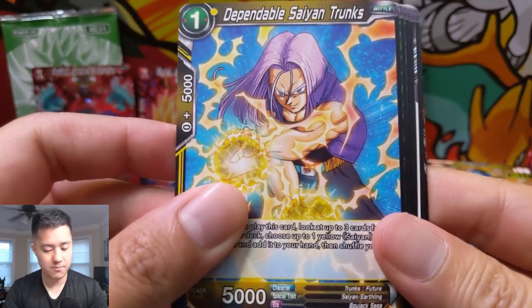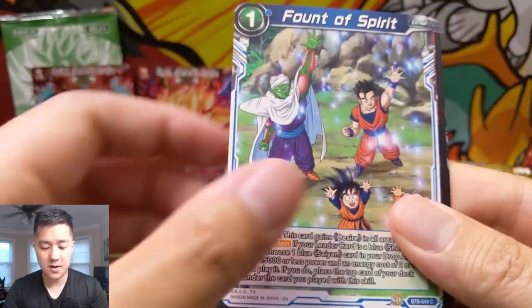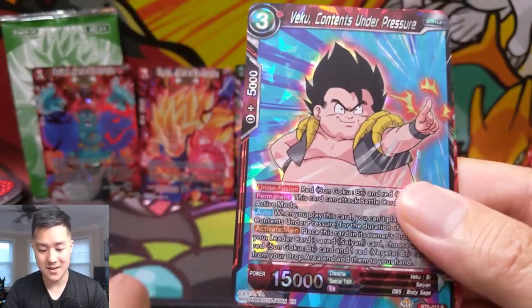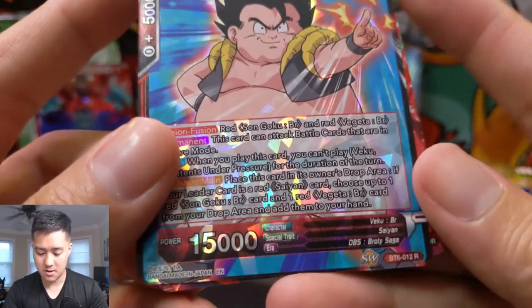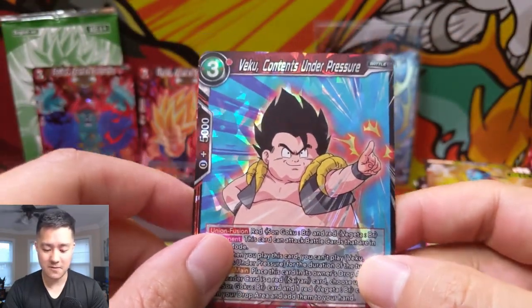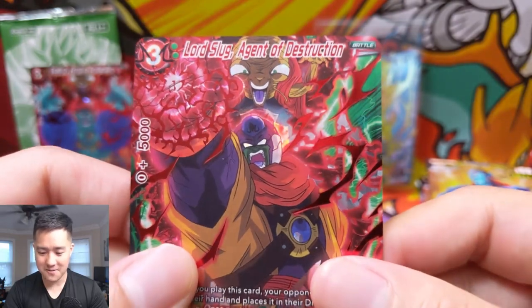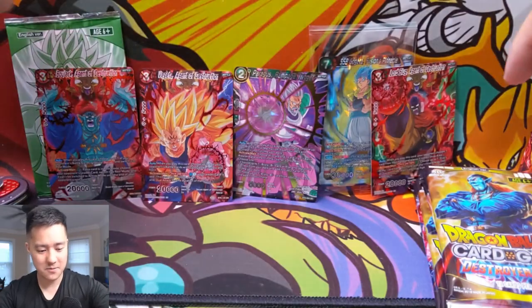Gotenks Piccolo. Fount of Spirit — is that for a Spirit Bomb? Loyal Kikono. Is this when they failed to fuse — Veku? Contents Under Pressure. Veku — that makes sense if that's when they try to go into Gogeta but it fails. Oh my gosh, another Agent of Destruction — we got a third DR! Lord Slug, another one I'm not familiar with.